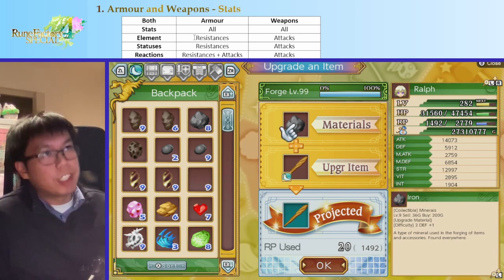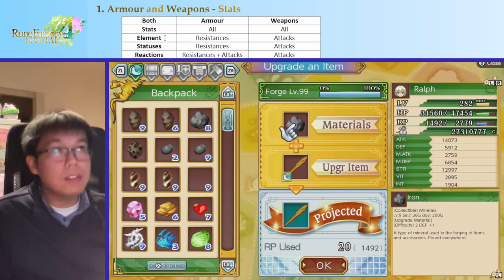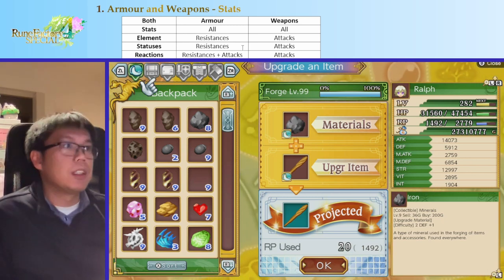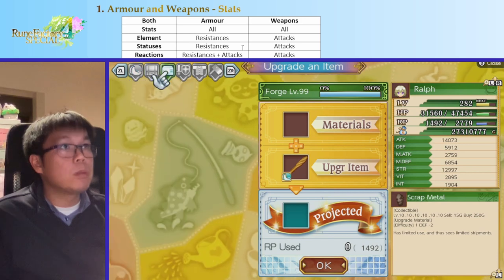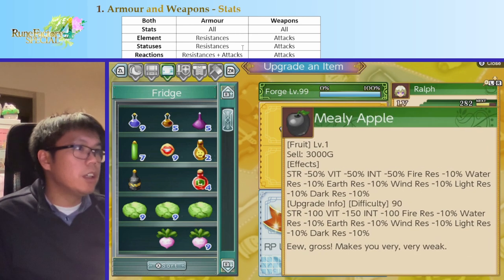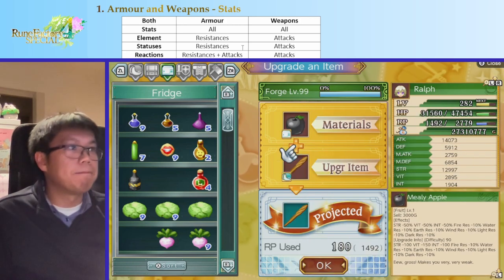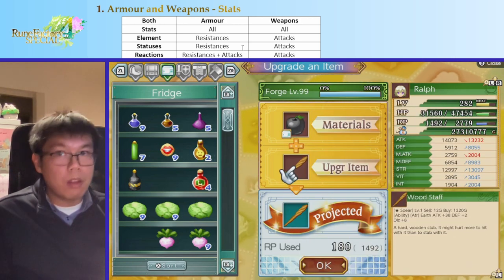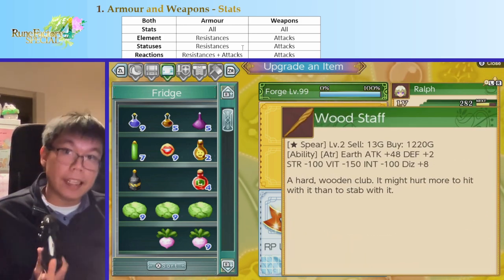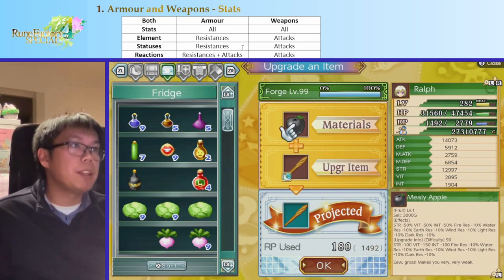The key difference is resistances. Armor can have elemental resistance and status resistance added to it, but weapons do not get elemental and status resistance. So if I upgrade a woodstaff with a mealy apple — which gives strength, fatality, and intelligence, plus resistances — I get the stat changes but not the resistances. The same applies to status resistances from items like the left rock shark.